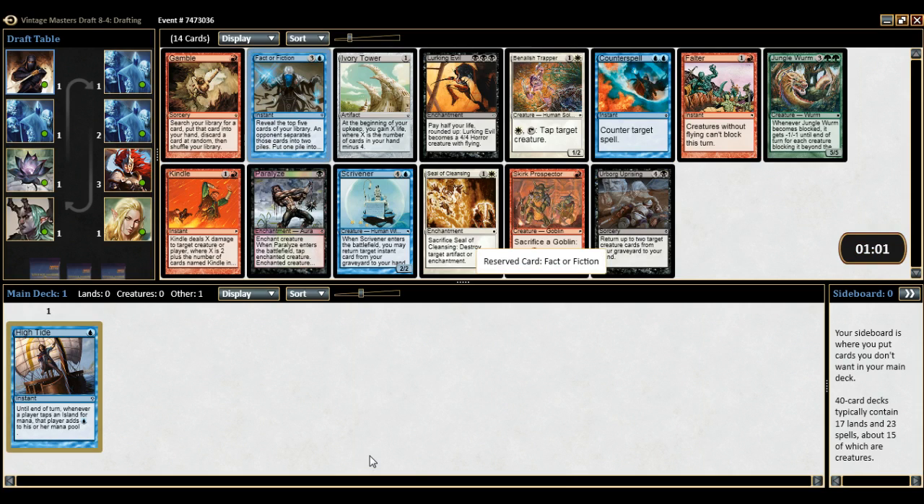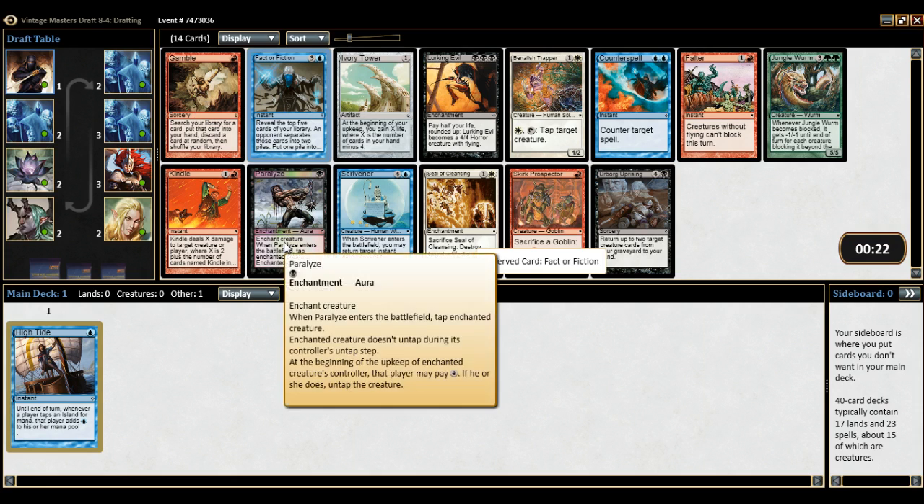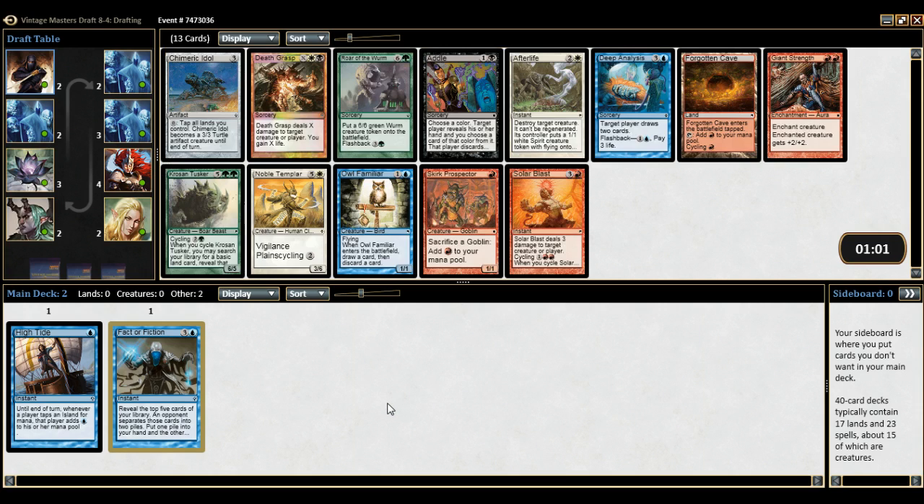Factor Fiction is very nice — I think it definitely is the right pick if we're going to try for a storm deck. What else is in this pack worth noting? Counterspell, Scrivener, Banal Strapper is fine for a white deck. Lookin' Evil can be played in suicide black. Gamble is not really all that great. Our person before us took a common because we have rare, uncommon, uncommon, uncommon, uncommon — the foil would be a piece of power if they took one. So we'll take the Factor Fiction. And we get a Deep Analysis — so far so good, three very good picks towards the storm deck.